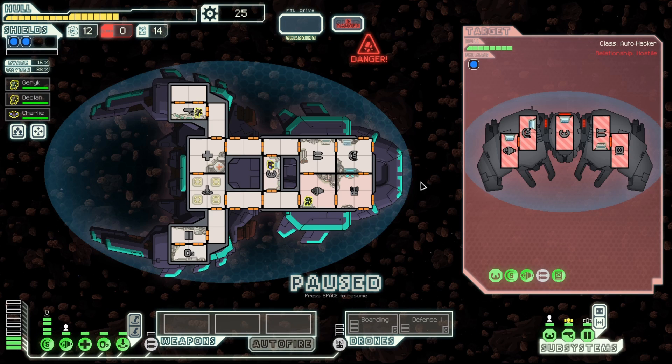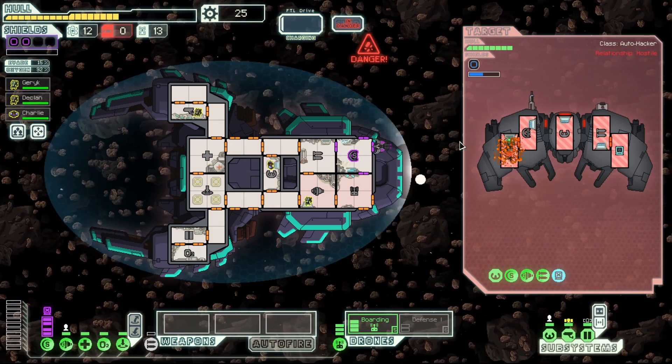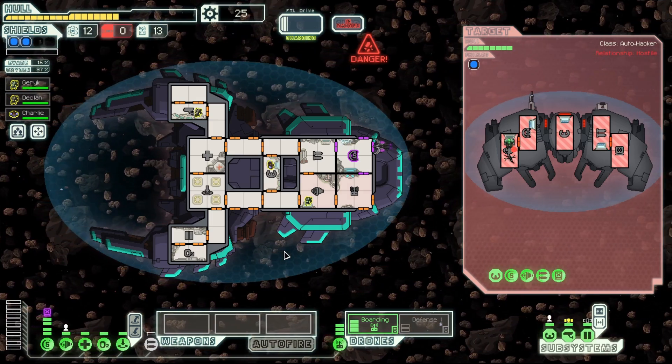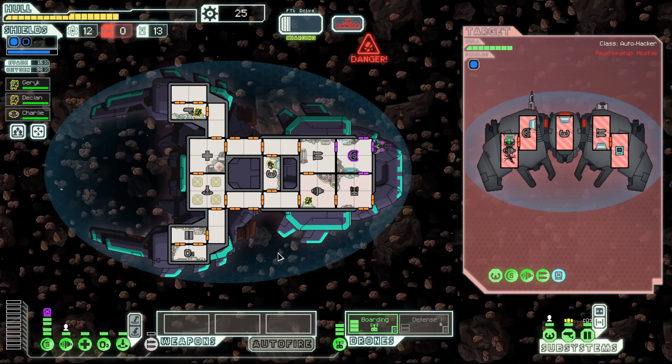I'll pause, hit and continue. They have another hacking system and what looks like a burst laser mark one that might fire two shots. They might also have a bomb we can't see. Let's send over the boarding drone, see where it lands, and continue. This time we can destroy the ship, but unfortunately they've hacked our shield system and there's nothing we can do about it. I'm very scared about this — it's going to take a long time to destroy the ship and we only have the boarding drone.